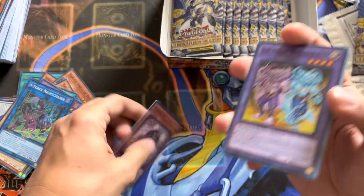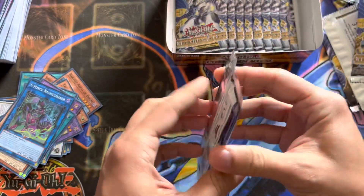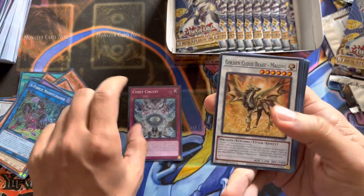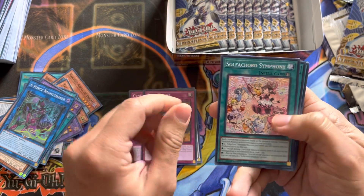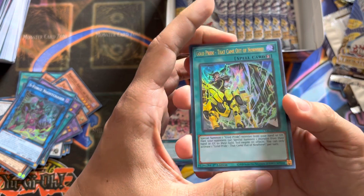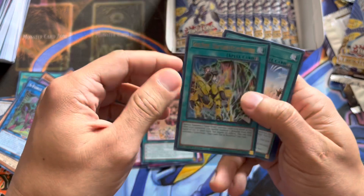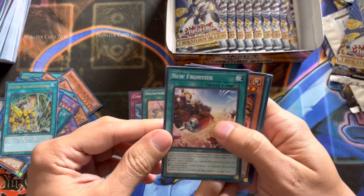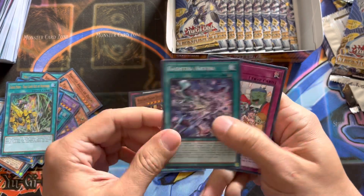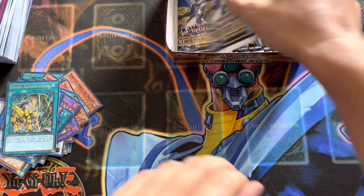A Mikanko, Dynamorphia, Nemlaria, and a Virtual World — or is it a Dual Avatar? I don't know too much about those archetypes. Next pack: Cynet Circuit, Golden Cloud Beast Melong, Trap Tracks, Sulficord Symphony, and Gold Pride — that came out of nowhere as our third Ultra Rare. Maybe this card is good, maybe it's not, but I think those Gold Prides are going to be pretty good. New Frontier, Nemlaria, Kashtira Oxtra, and Hatsugai — this Hatsugai always seems to be the last card in the pack.